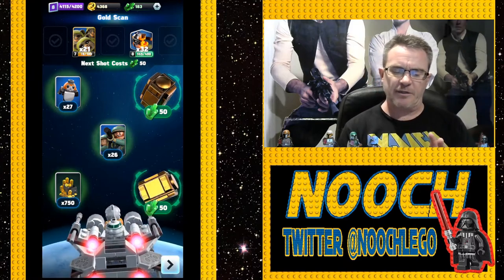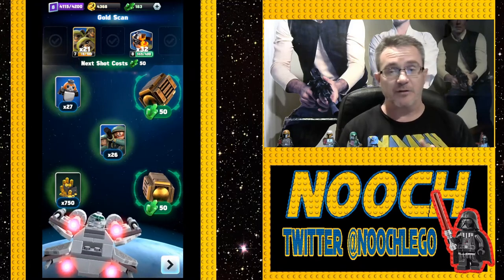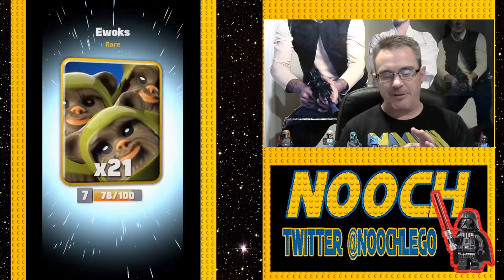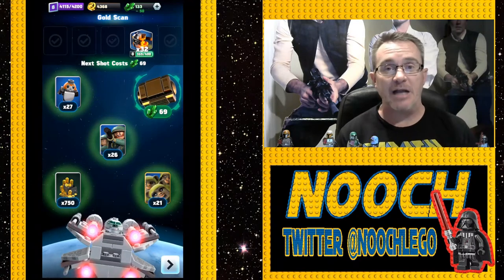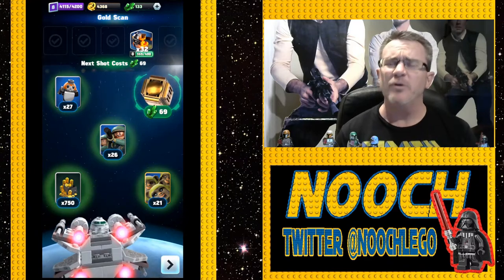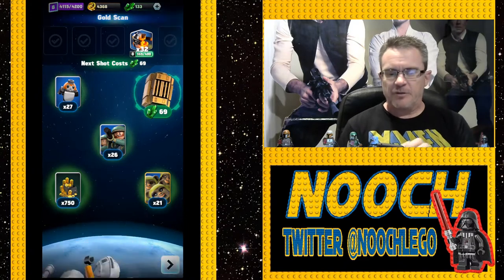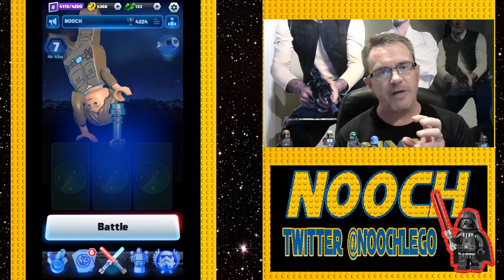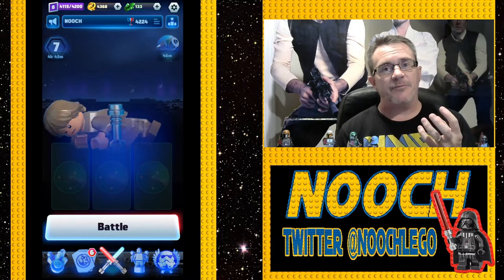Nooch could get his Ewoks up to 99 out of 100 for spending 50 crystals, which actually seems kind of worth it. We spent the remaining crystals and got the Ewoks to 99. If we had boosted the scan we'd have been over 100. So in recap, Nooch has been spending his Crystals all week — about 2,000 Crystals — opening those scans, except usually boosting them, saving them for this special occasion.